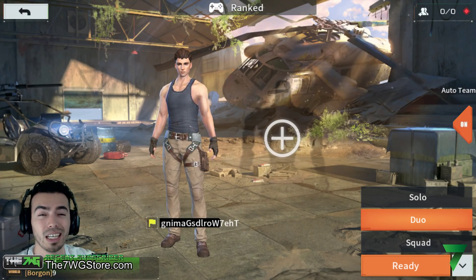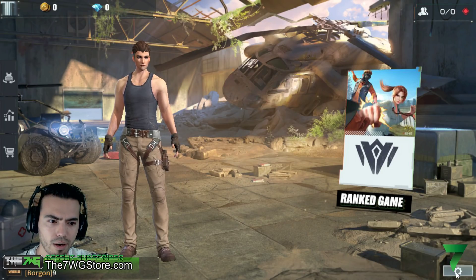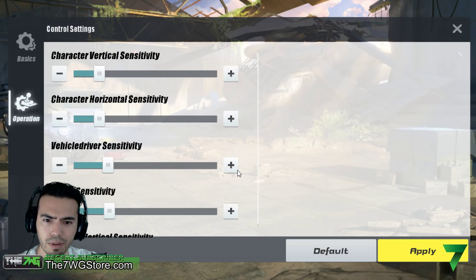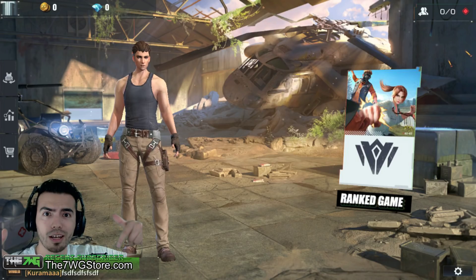If you want to download the game and play it on your PC, there's going to be a link in the description — just go ahead and click on it, it will take you straight where you need to go. The settings are pretty straightforward; there's no place to change key binds or anything like that yet. If you want to see me actually play this game on PC to see if it looks better, let me know in the comments below.